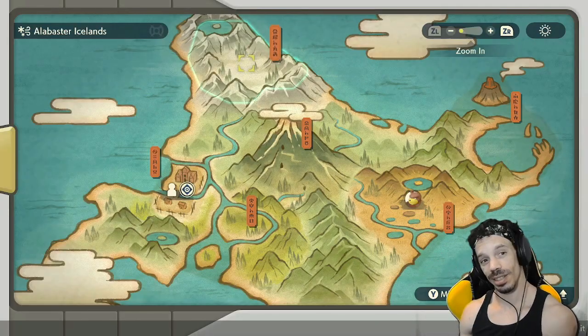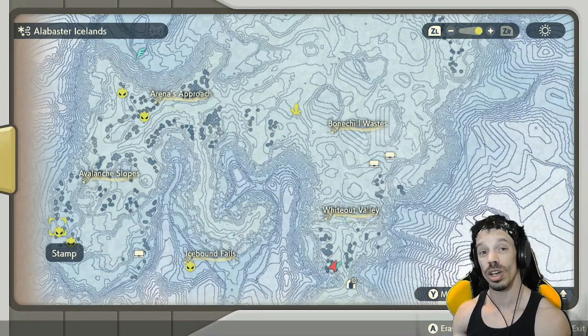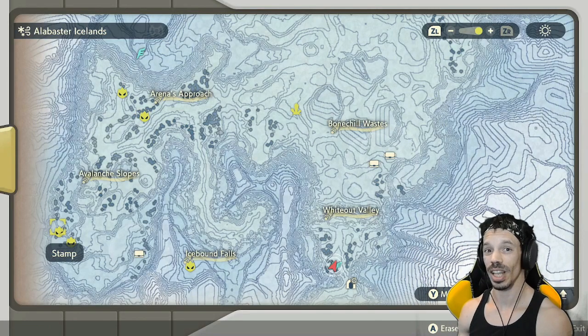Once you get to the fifth map, the Alabaster Icelands, you're going to be looking for Blissey in two spots on the map: one right here on Arena's Approach, and one on the far southwest side of the Avalanche Slopes.